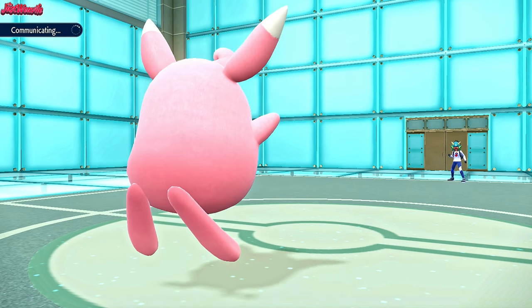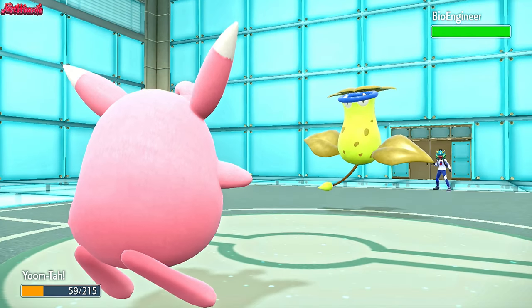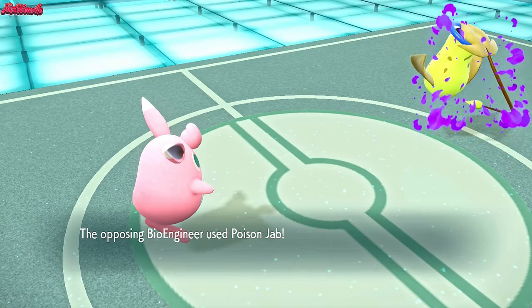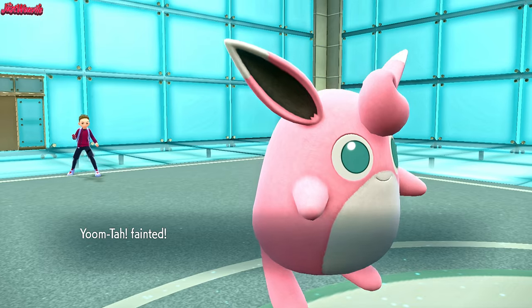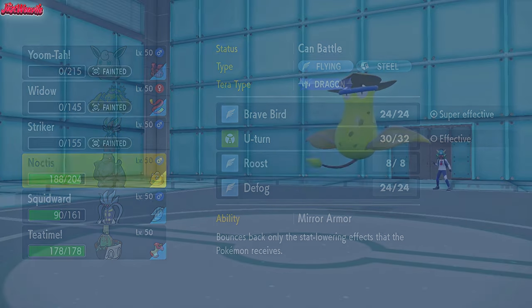Wigglytuff is probably one of the most useless mons ever until today. Bioengineer comes in - which is the real Victory Bell. This thing is pretty scary right now. I'm just going to go for a Hyper Voice, just in case. They go for a Poison Jab, which is going to take out the Wigglytuff - which is fine. I don't mind that too much. This thing is kind of wrecking us, so I'm going to go into Corviknight. I think Corviknight's a really good answer to this.